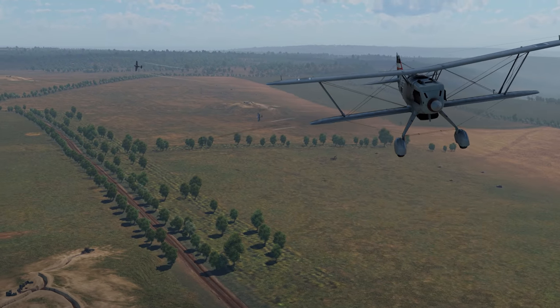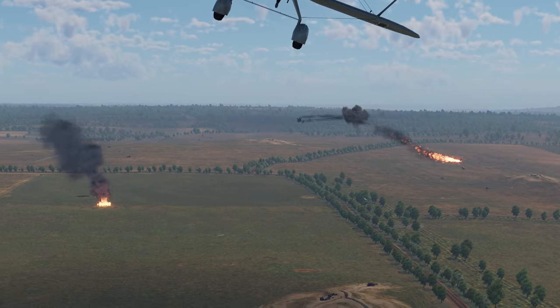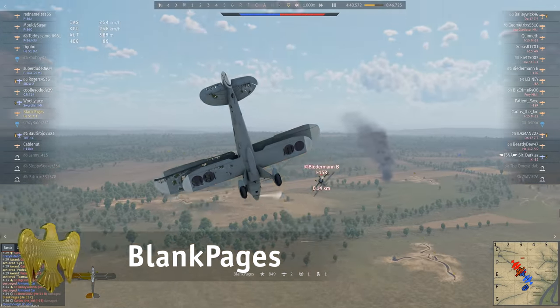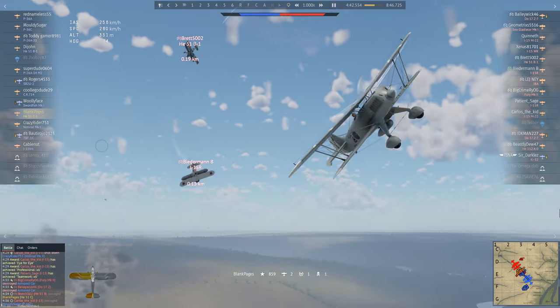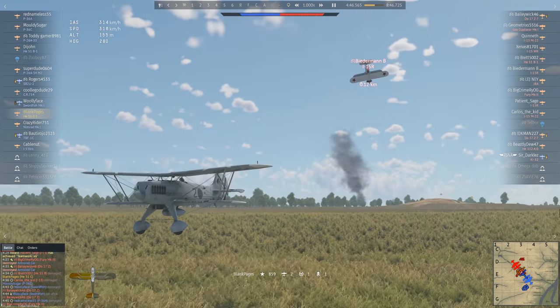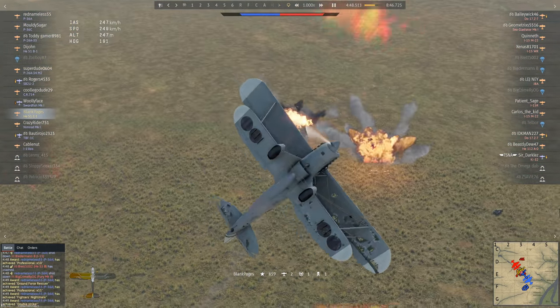Dog fights are a welcome environment for a biplane, but they come in different flavors. Blank Pages here is pulling one with vertical maneuvers, close to the ground. Why would you ask? Well, these two didn't know either, so they got some time to contemplate about loops, watching the hangar screen.